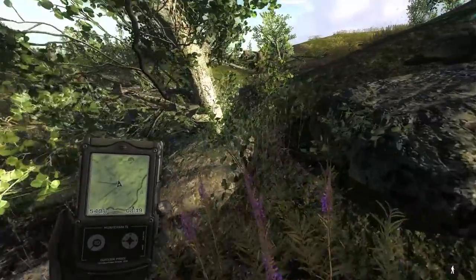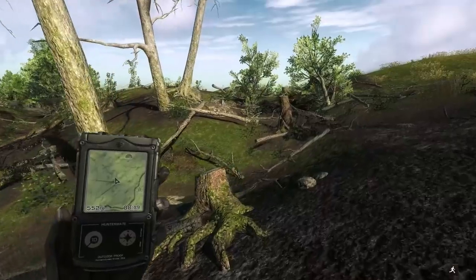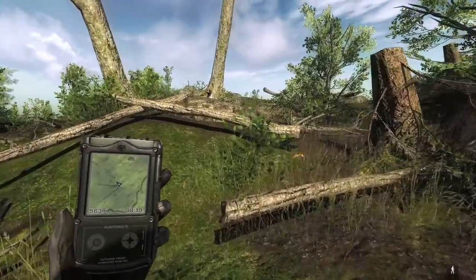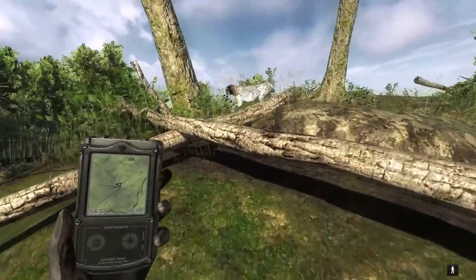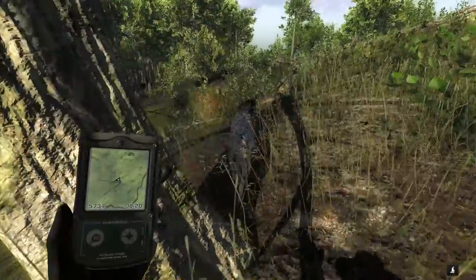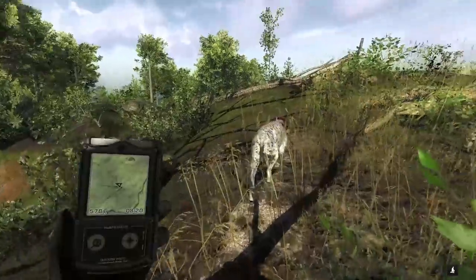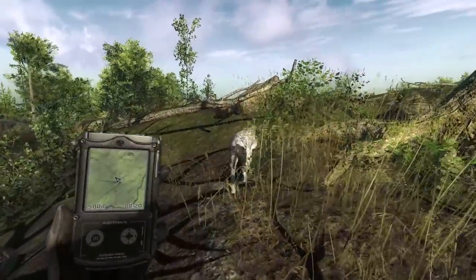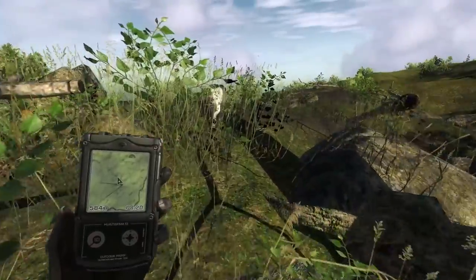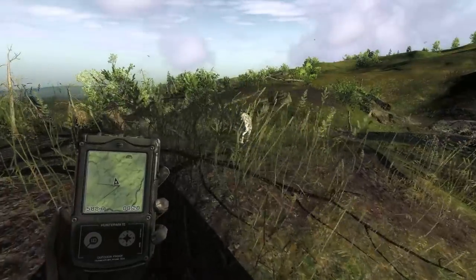That is a mule deer track, but I just saw the icon on the bottom left — that means he found something. Somewhat soon he should be able to locate where it's at and actually point to it. Now that he knows there's an animal in the area he slows down, and I'm just going to crouch here with him, get a little further behind so I don't spook the rabbit.